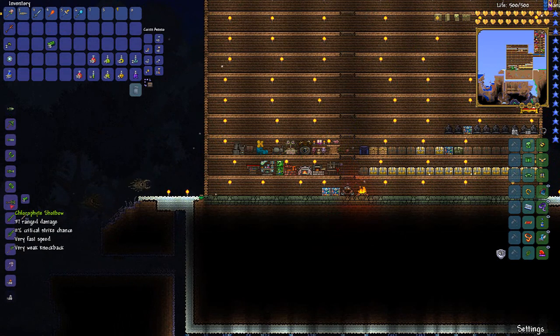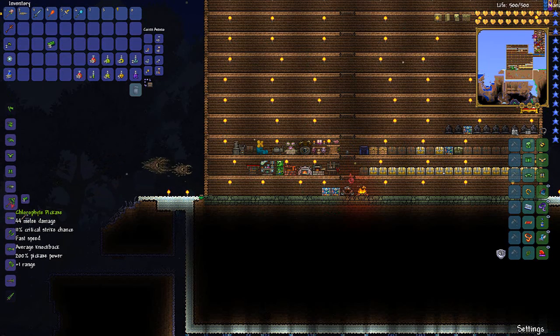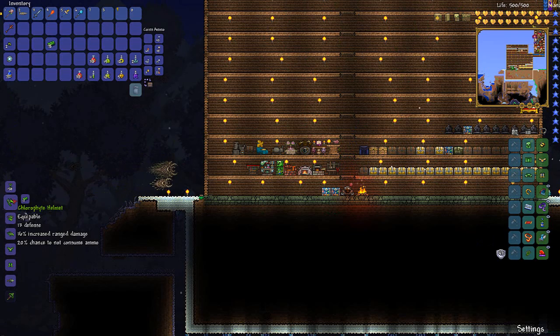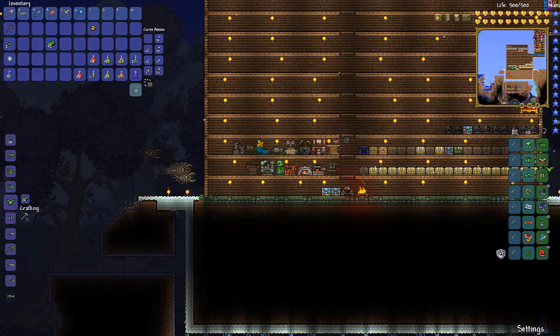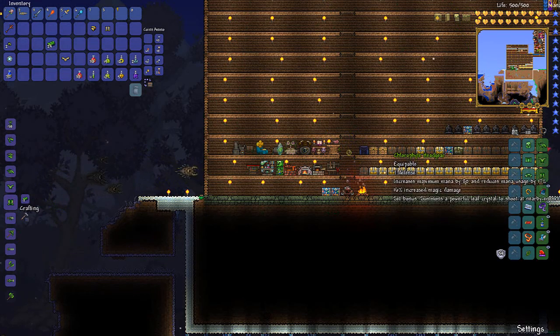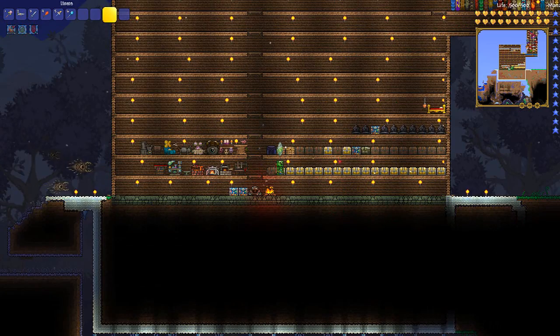Chlorophyte Claymore, Chlorophyte Saber, Shotbow, War Axe, Jackhammer with 90% Hammer Power, Chainsaw, Chlorophyte Pickaxe, Chlorophyte Drill — but our Drax is actually better so I'm not going to get that. What we're really looking for is the armor. Here's the Chlorophyte Helmet, then the Plate Mail, and the Greaves. The set bonus for the full set is that it summons a powerful Leaf Crystal to shoot at nearby enemies — kind of like a little minion, which is pretty cool. You can actually see it right there.